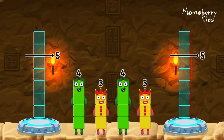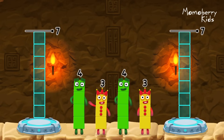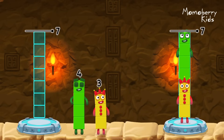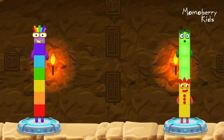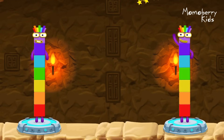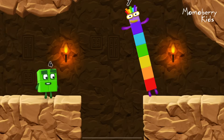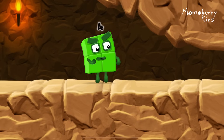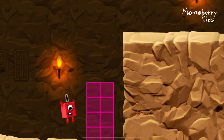Share the number blocks evenly to make two groups of seven. Three, four, four, three — you've solved it! Four plus three equals seven. Three plus four equals seven. Seven equals seven. I am seven. Great. Eight. I'm not so sure four is going to fit through there. Whee! You made it.